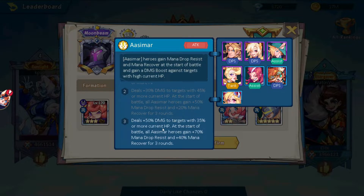If we go to the ASMR circle, you can see this same hero does 50% more damage with more than 35% HP, and he also gains 40% mana recovery every three rounds. Basically, this is a guaranteed ultimate almost on the first turn, or guaranteed almost on the second — it really depends on whether he lands a critical hit.